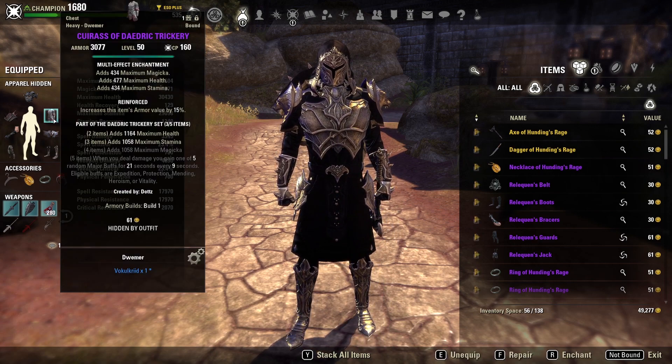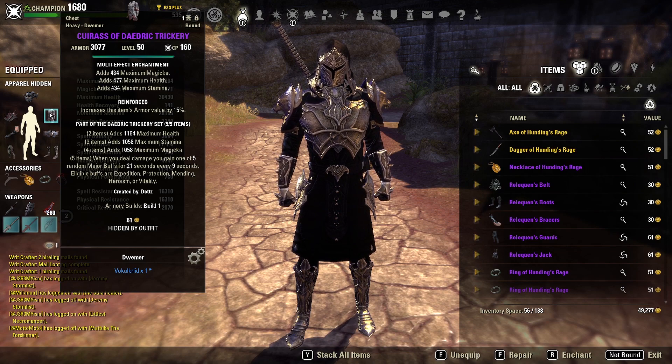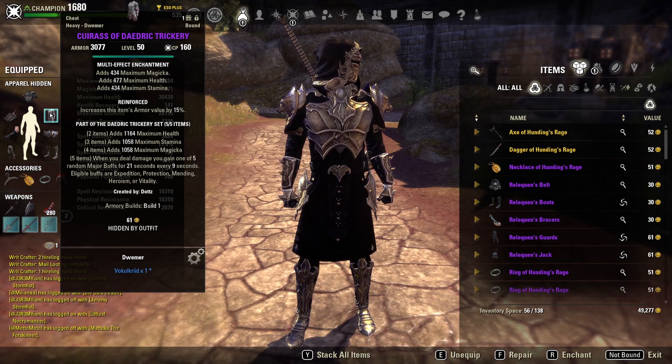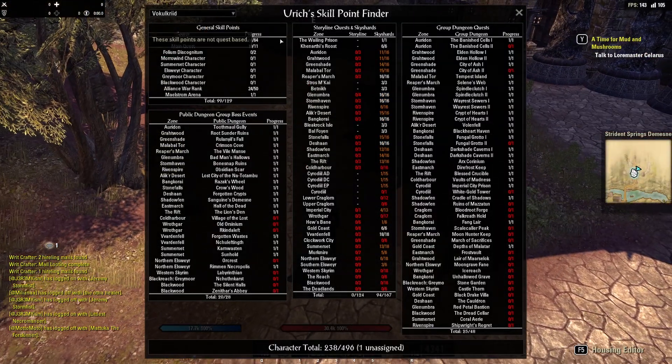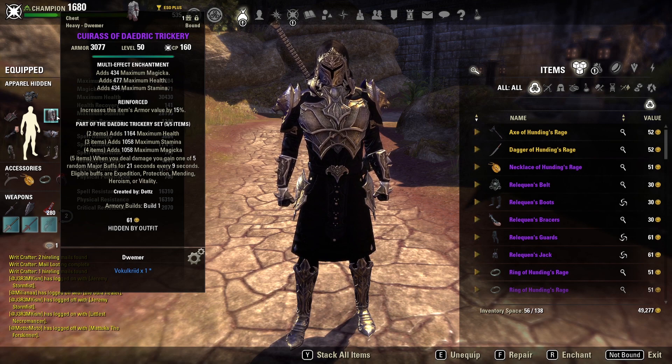Our next set is a personal favorite of mine on Dragon Knights — five pieces of Daedric Trickery. It's got a line of Health, Stamina, and Magicka, and when you deal damage you gain one of five random major buffs for 21 seconds every 9 seconds: Expedition, Protection, Mending, Heroism, and Vitality. All of these are wildly useful to the Stam DK. Vitality and Mending give us a much-needed boost to healing, Heroism gives us sustain and helps us reach Corrosive Armor faster, and Protection mitigates damage.